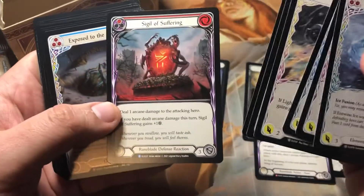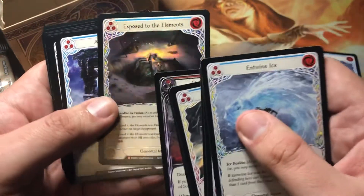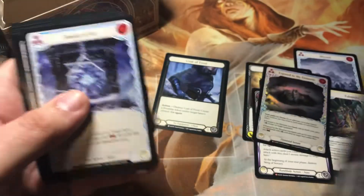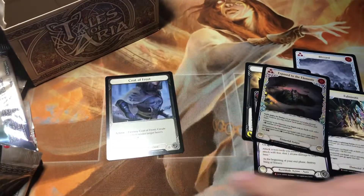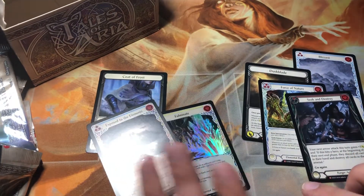Nope. But we did get an Exposed to the Elements Majestic Foil. So we got our two Majestic Foils, we got our Cold Foil — Coat of Frost.